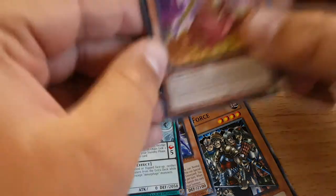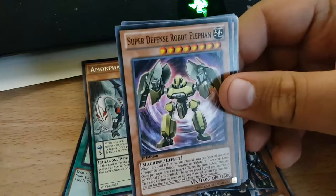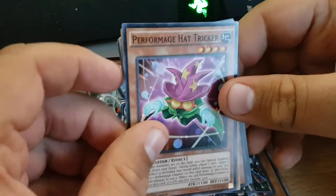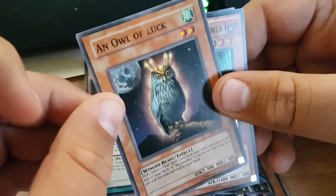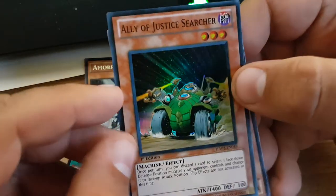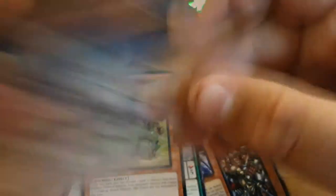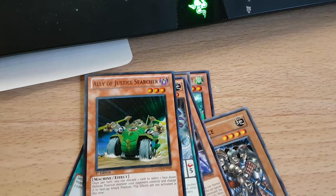These packs are packaged really strangely. Serenade the Melodist Diva, Extinction on Schedule, Super Defense Robot Elephant, Performage Hat Trigger, Condemn Maiden, Owl of Luck. A Super Rare — Ally of Justice Searcher from Hidden Arsenal 2. Hand Keeper of the Shrine. So that's our first confirmed worthless foil — Hidden Arsenal 2 is not a great set for Hidden Arsenal.